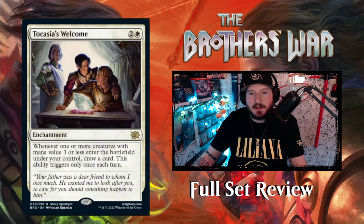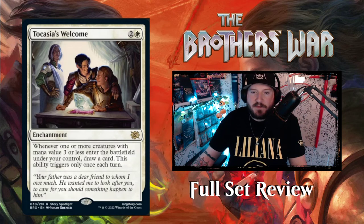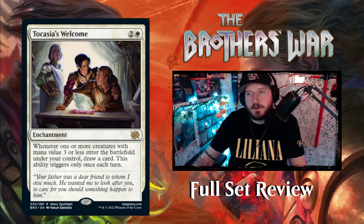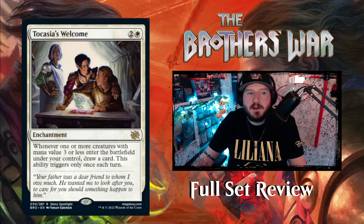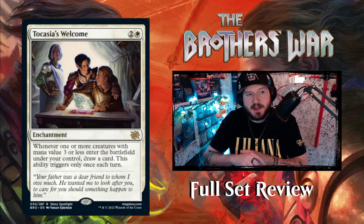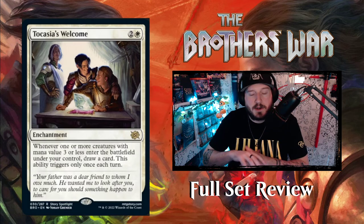Looking at the Standard tier list right now, Selesnya enchantments has dropped to fourth because someone figured out a mono-White aggro deck, but it still has 15,000-plus matches played in the last two weeks with a 60% win rate — very popular. Tocasia's Welcome is going to slot right in because that deck has a lot of cheap creatures, you'll draw a card almost every turn, and it's an enchantment so it triggers all the things that care about enchantments. I've played a lot against this deck — I actually built one for my partner.